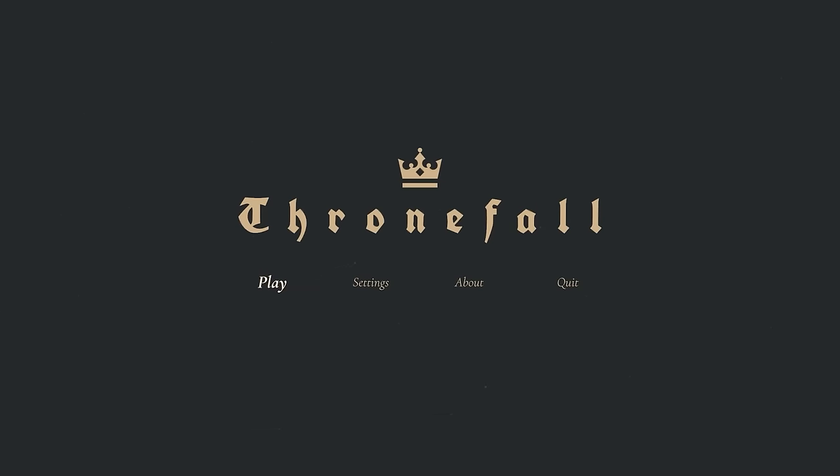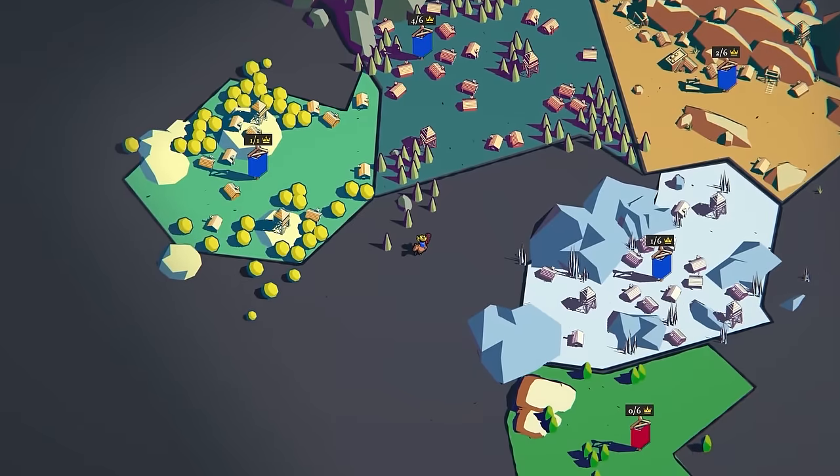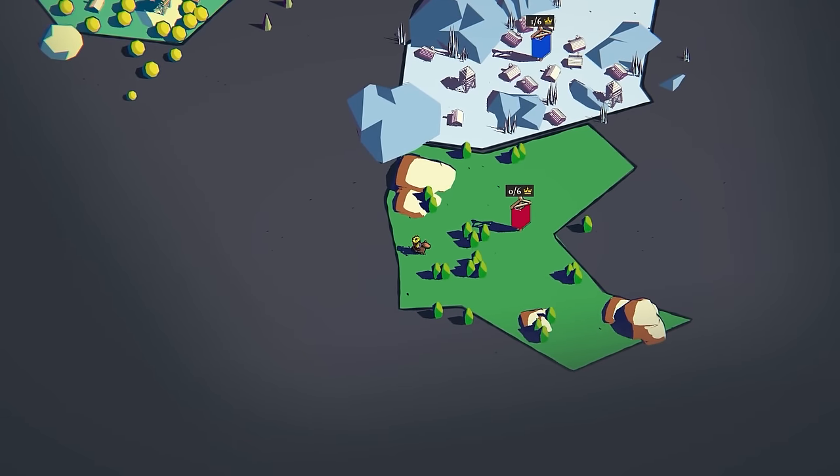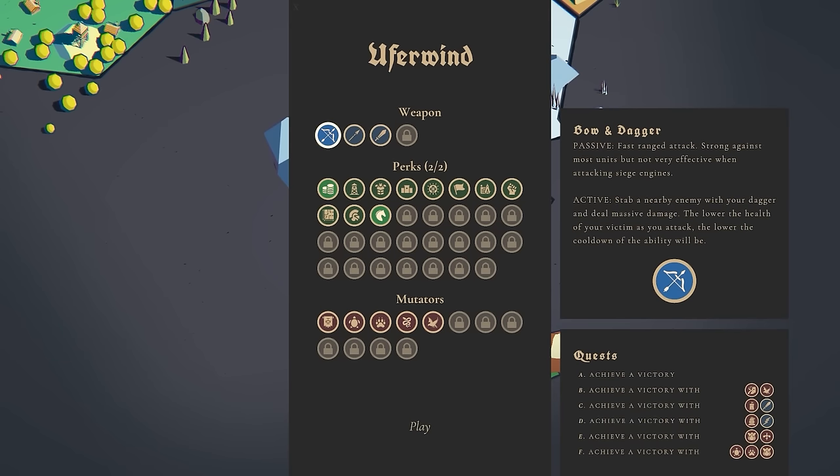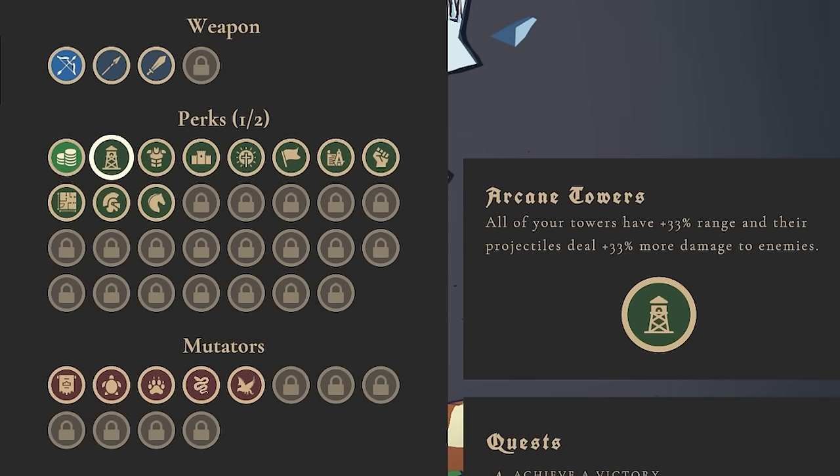Hello fellow engineers and welcome back to Thronefall. The game's just been updated, which means there's a brand new level. We'll select our weapon — I think we'll go with the bow and dagger. We've got the royal mint for some extra coins, and the arcane towers for 33% extra damage and range.